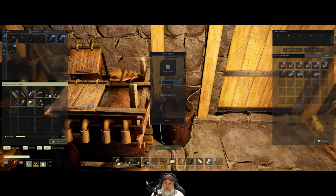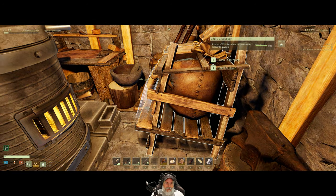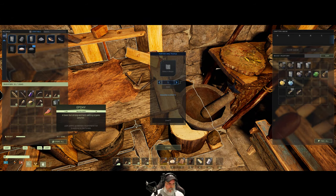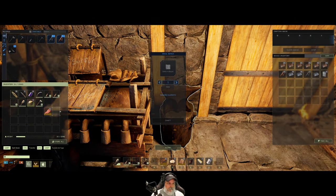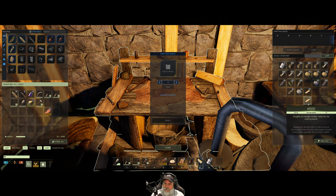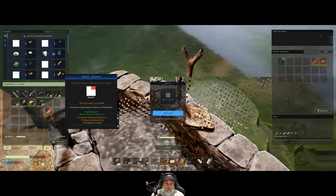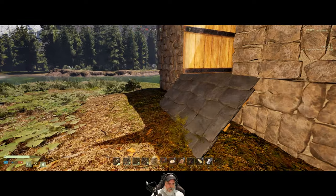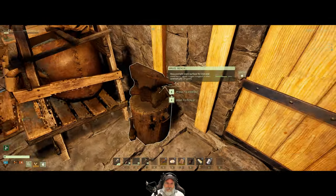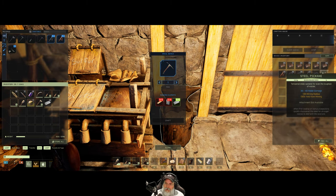Do we make the steel pickaxe in here? Yes we do. We just need six steel ingots, four epoxy, and five wood. Let's grab some epoxy out of here. It said five wood. We can now make a steel pickaxe. Amazing. Look at that ladies and gentlemen.